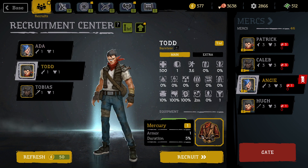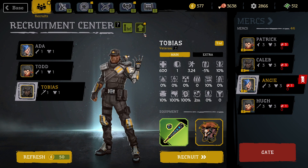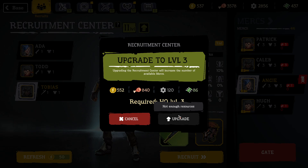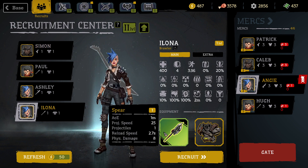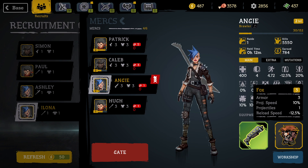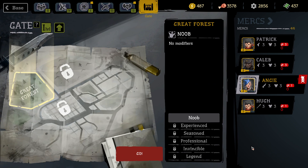We could get Tobias because we've never done a baseball bat, but I think we're okay without it. This Ada starts with a hunter armor, which is kind of cool — armor and speed, that's really nice. Ooh, Todd has the Mercury armor and duration. Tobias has the bat and the fox armor. I think I need to upgrade my recruitment center — I haven't done that. We're going to take Angie. Angie does not have a res, but we're going to take her and just see how this ends up going.